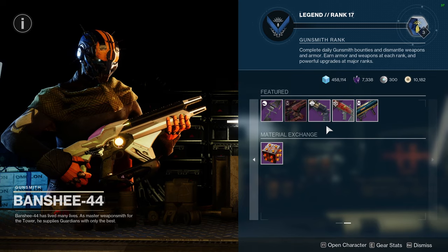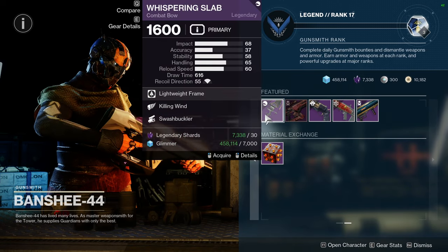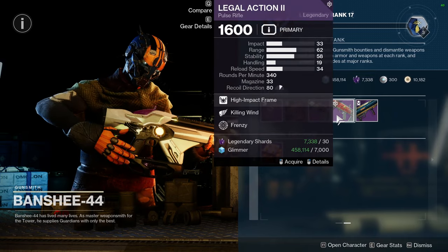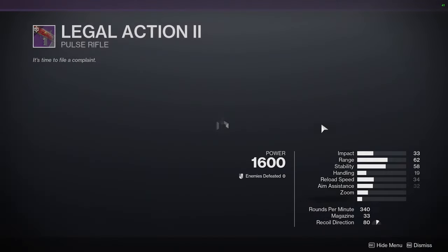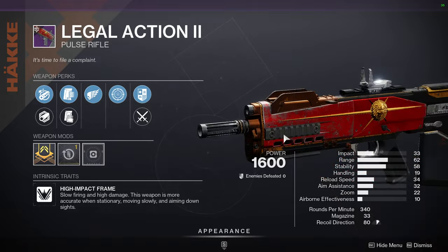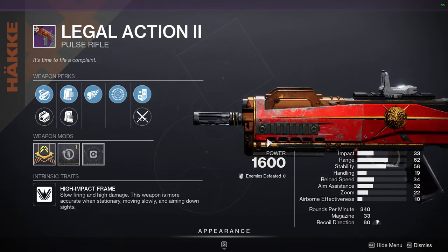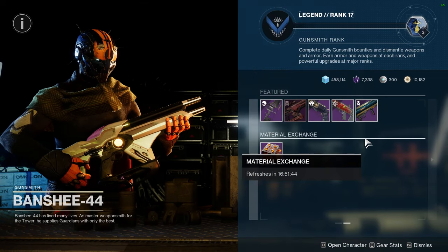That's the only red border. Whispering Slab is pretty fun — I like it quite a bit. Legal Action 2 with Killing Wind and Frenzy — I really want to love Frenzy but activating it can be annoying sometimes. It's a high-impact so I'd recommend it. Code Duello you can honestly ignore.